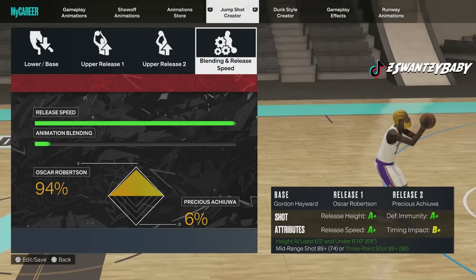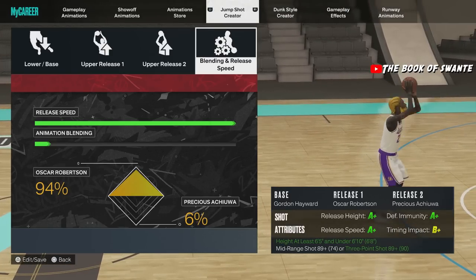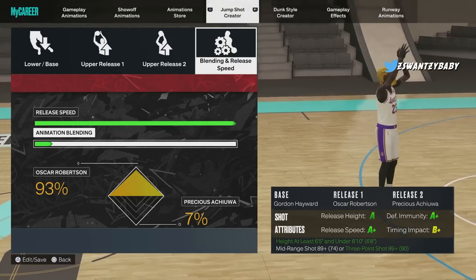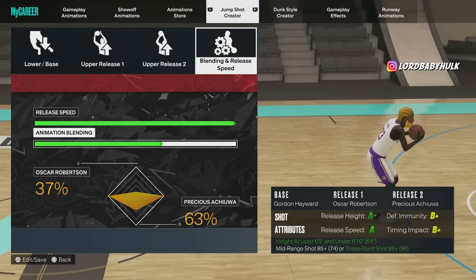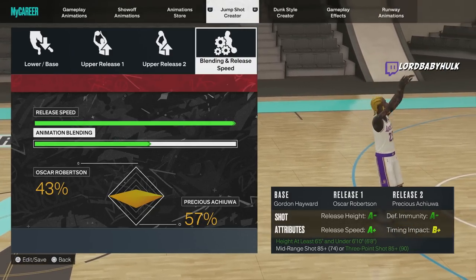I've got another jump shot for you — this one requires an 89 three-ball. It's another nice jump shot, works off the dribble and spot up. But if you don't have enough attribute points, you can move the slider over and the requirement starts to drop. You can have like an 85 three-ball with this and it's still a nice jumper. 85 three-ball is as low as I would go for this jump shot.